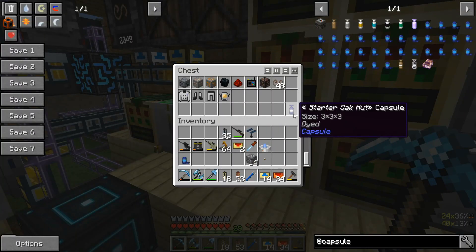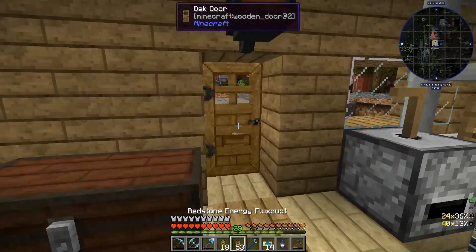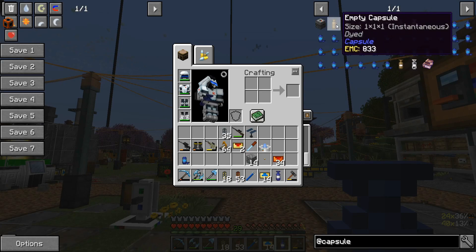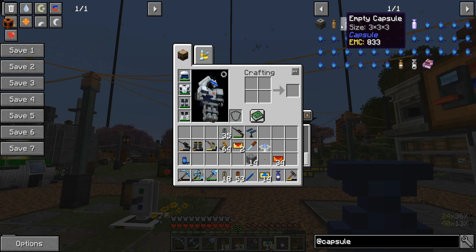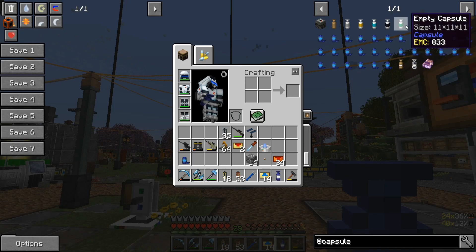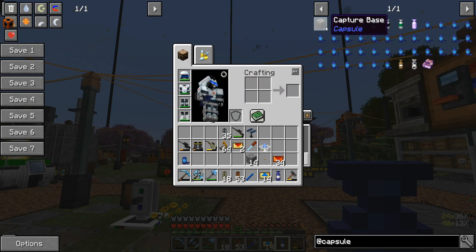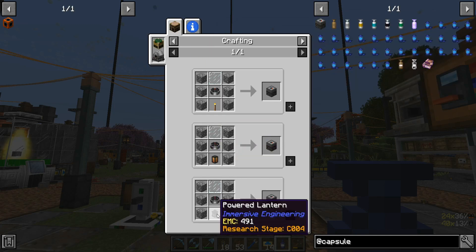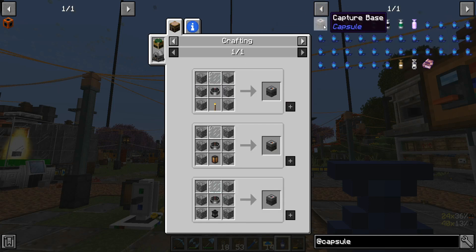It's normally used to transport buildings around — if you've watched my Craft of the Future series you would have seen Capsules in that. I did get a starter oak hut capsule. These are generally one-time use things, or they've got a storage in it. You can capture a building — you can only go up to 11 by 11 by 11 — and it will capture that, assuming you build a capture base. A normal recipe would be a torch, compass, some glass panes and some cobble, and you make the base.